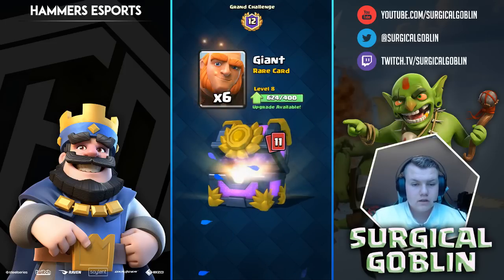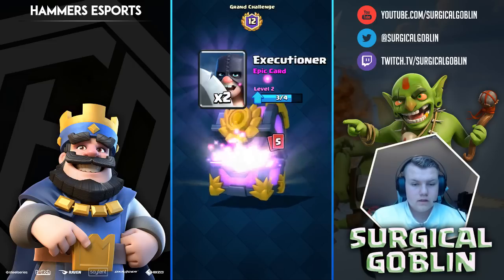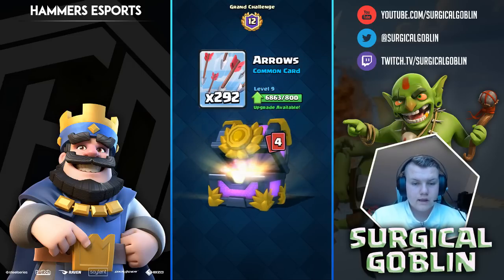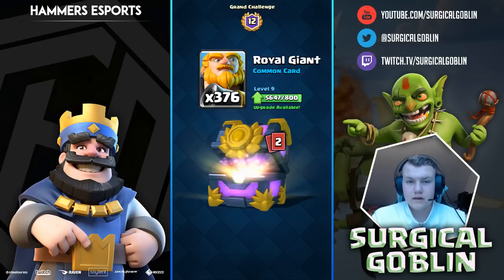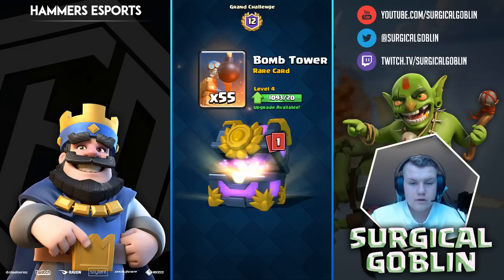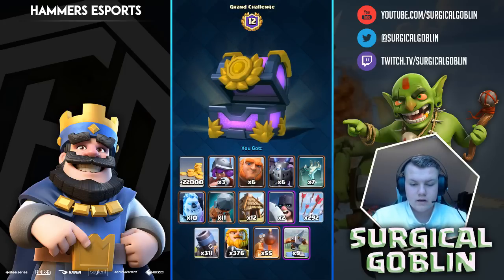22,000 gold — three musketeers, six giants, mega minion, tombstone, ice golem, battle ram — I still have it at level 1. Goblin hut cards, executioner — two executioners, I can upgrade it to level 3 now. Arrows, mortars, royal giants. I think we get around eight or nine epics. My X-Bow is 72 out of 100 — I have a lot of X-Bow cards so maybe I can get my first level 7 epic soon. Royal giant, mortar, bomb tower, and X-Bow — not the best chest but still a successful episode.